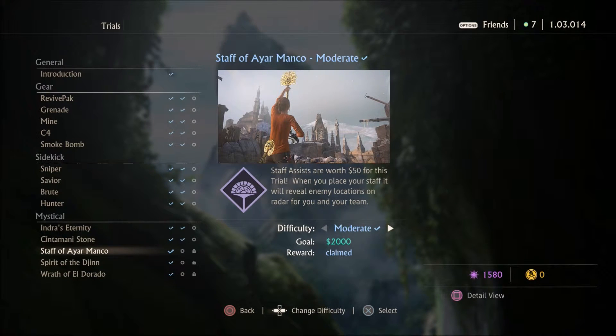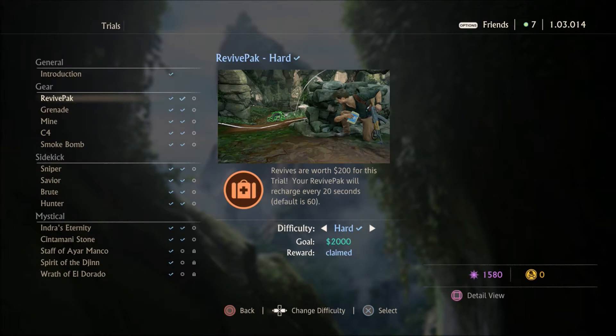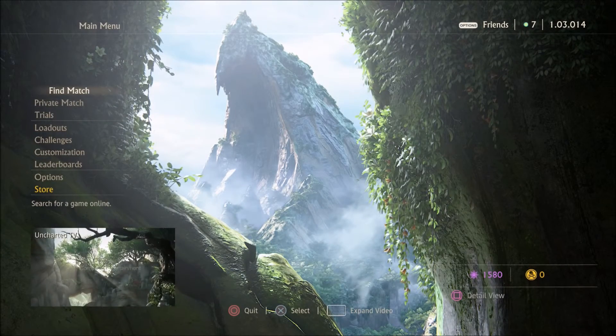The next one, on Hard difficulty, the goal goes up and you earn an extra 50 points, so you get 100 points total for completing this trial on Hard. As you can see, I've done quite a few of these on Hard already and I'm almost done. If you complete these on Crushing difficulty, you get 150 Relic Points. If you look at the bottom right-hand side of my screen, I have 1,580 Relic Points, and I've earned most of these by completing these trials. I just went through them one by one and got them done in about half an hour.